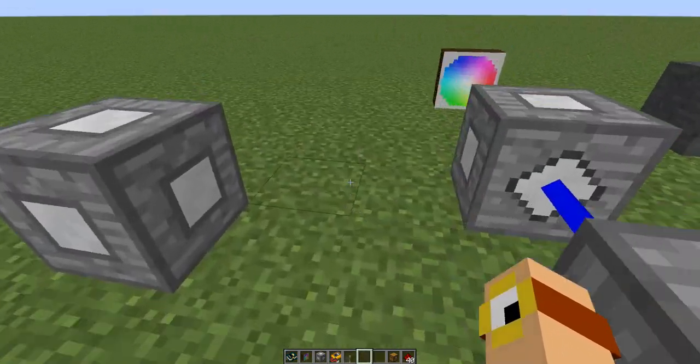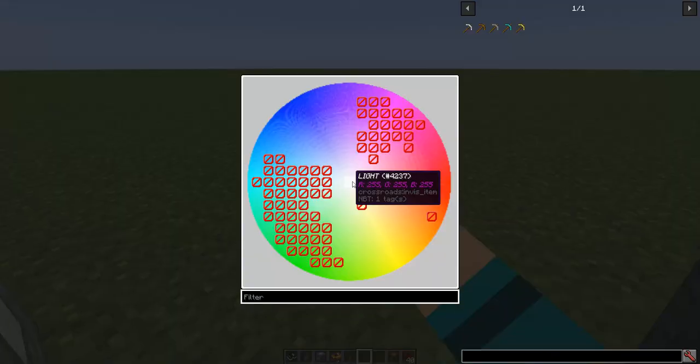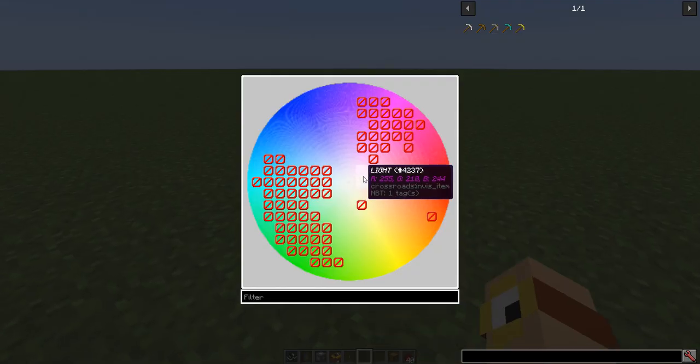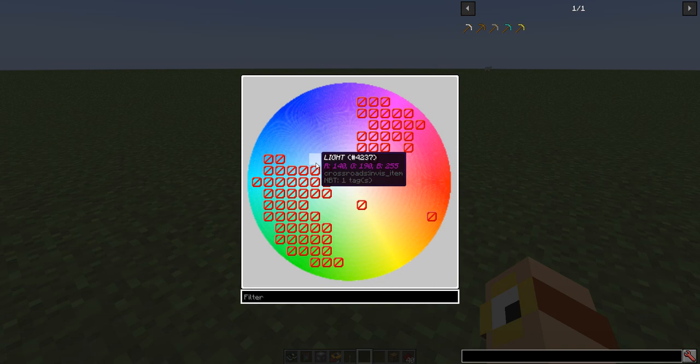The next video will continue along with magic. It covers a lot of the machines and blocks I've missed, and then covers the effects of many of the other elements. The main purpose of the magic system is the effects of the elements — such as creating lightning strikes or producing redstone with charge, and many other useful effects. We'll get to that in the next video.